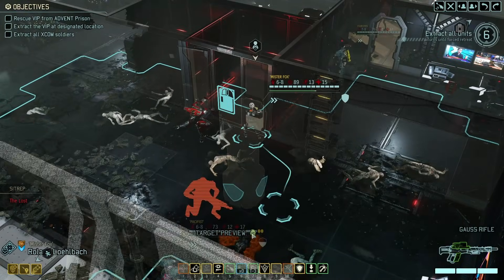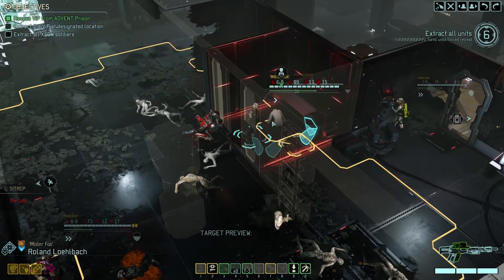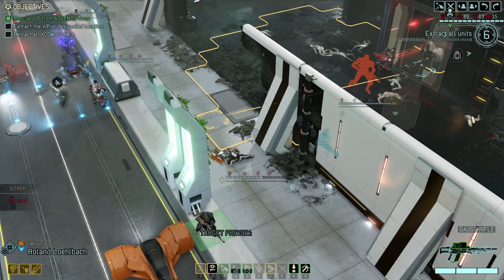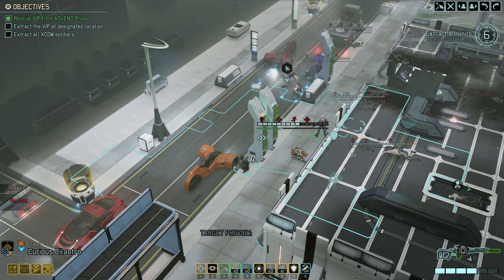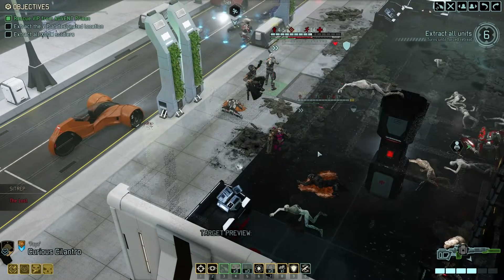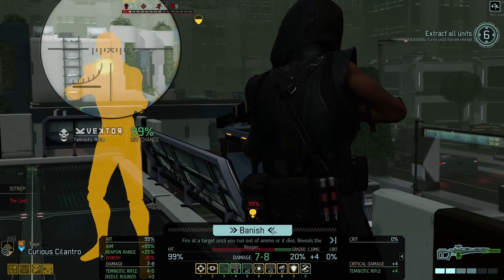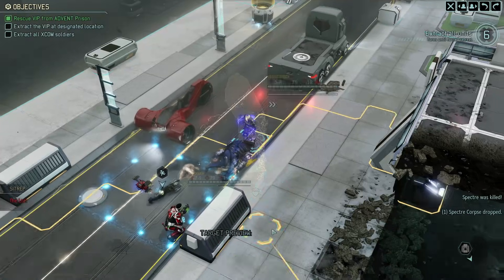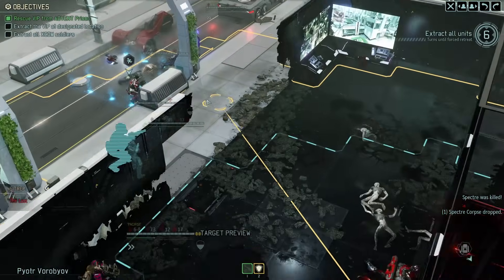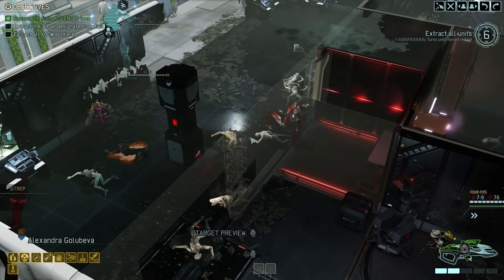I have to actually physically grab the VIP here. There we go. Now, about that Spectre - it's up here. I would like to not get killed, but 9 HP should be fine. There's the Spectre. I'm just going to banish the Spectre - it's not like we'll use banish on anything else in this mission, alright? Done. He paid for that. Now we can just get the heck out of here. I can actually get the VIP out right away, which is nice. Let's go, everyone.